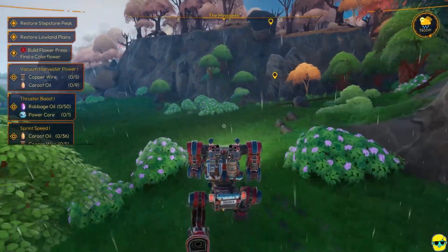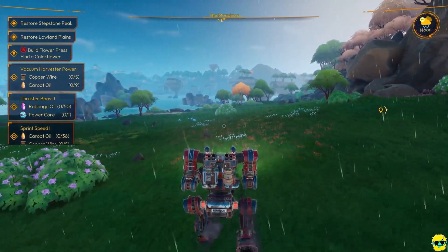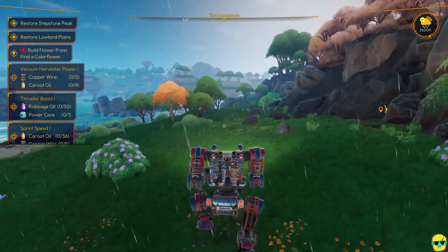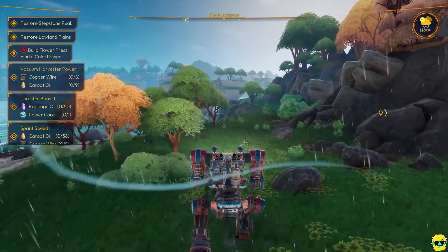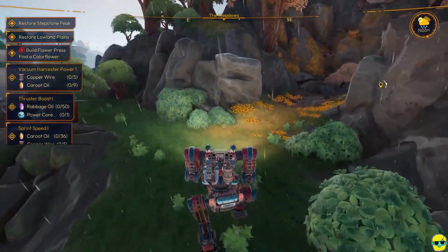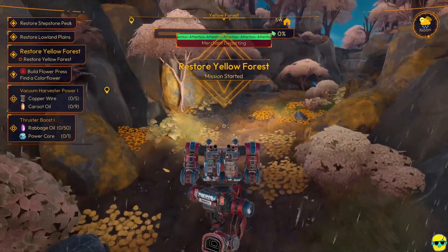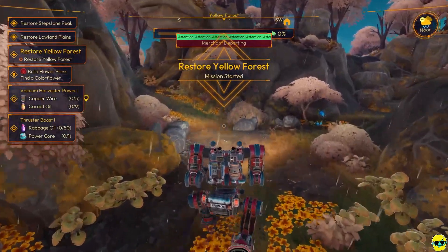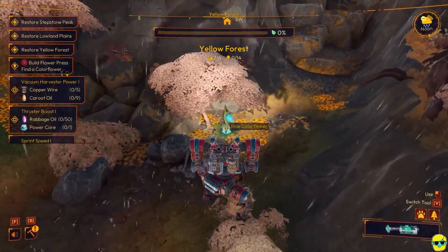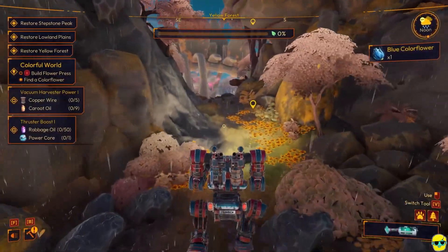I like to prioritize what I'm going to do with my day. I'm just going to head around here and try to find my way into this zone. If I go up this way, we'll find the Yellow Forest, and we need to restore the Yellow Forest. Now here's a color flower — we got the color flower so we can build the color flower press.